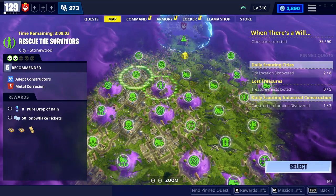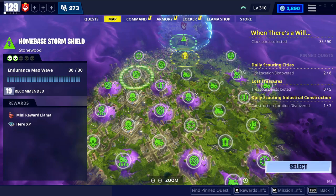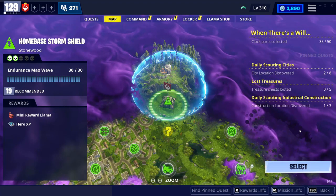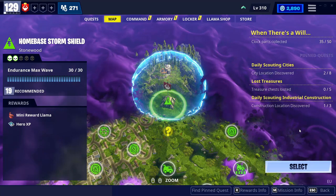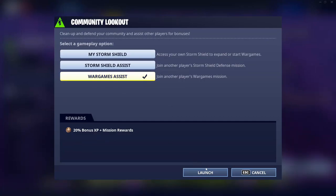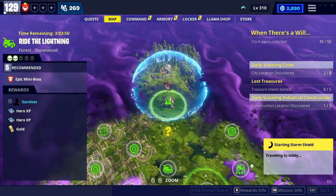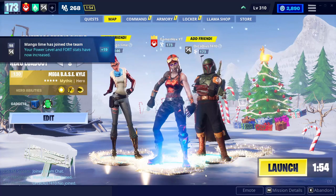Getting 20,000 XP requires playing 40 minutes, which is not recommended. The second method I use is going to your home base and playing something called endurance max wave. The first method is recommended for people who have never played Save the World — click on your home base, go to War Games, press launch, and wait for someone else to join their lobby.